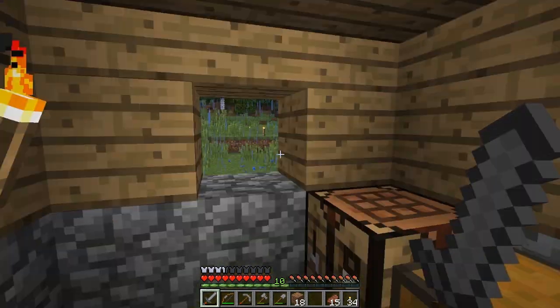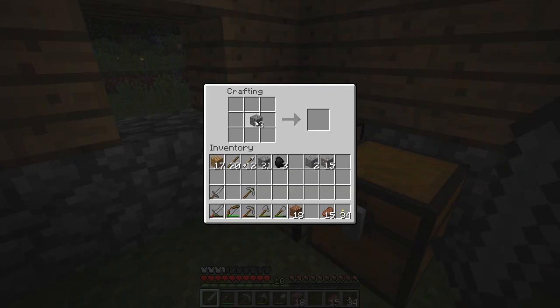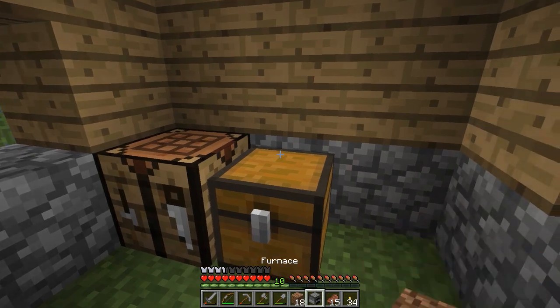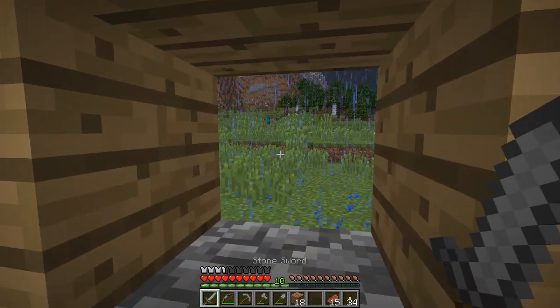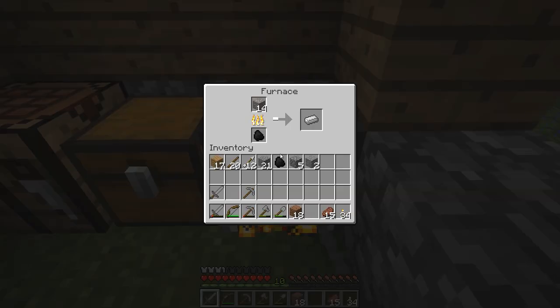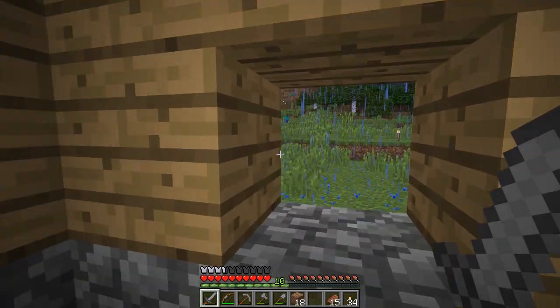We're back on the surface, here in the blockhouse, because I want to smelt down this iron right now. We can't use it as iron ore — we have to smelt it into iron ingots. I'm going to put the iron ore in the furnace and drop in two bits of coal. One piece of coal will cook eight items, so we're going to need those two bits. You can see the flames cooking up the iron ore, which will yield iron ingots.